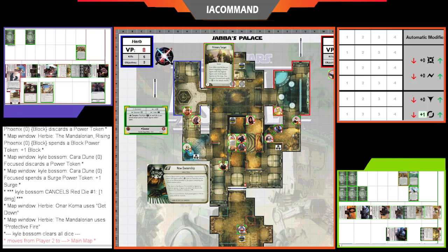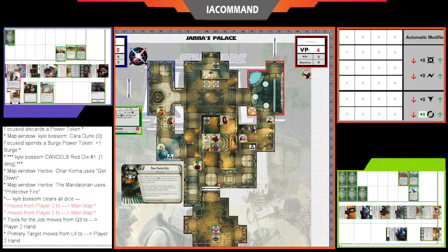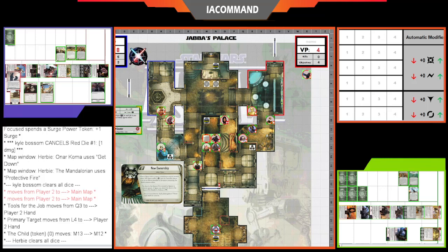Mando uses Primary Target — focusing and Tools for the Job — making this a huge attack. Double triples — both surges — possibly a max roll. Cara has plus one Evade from Hunker Down next to blocking terrain, canceling some surges. Still, with Primary Target that's eleven damage going through — a massive attack.